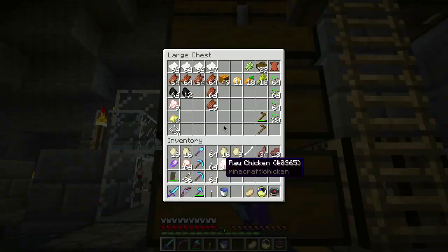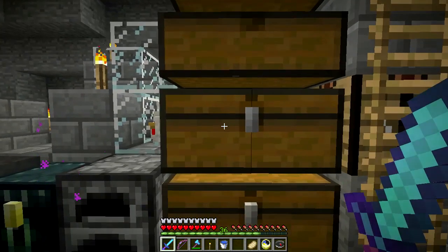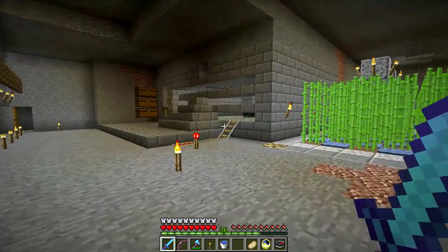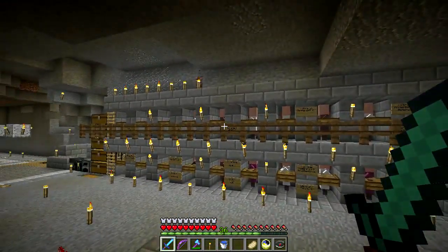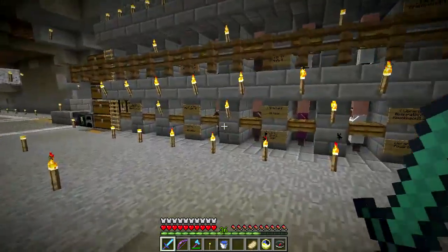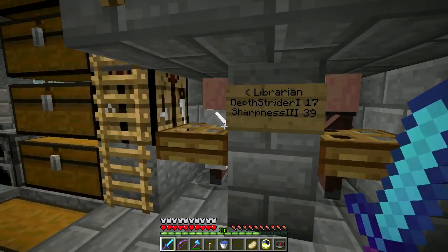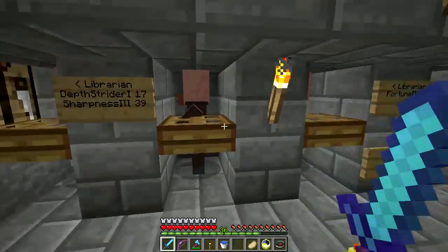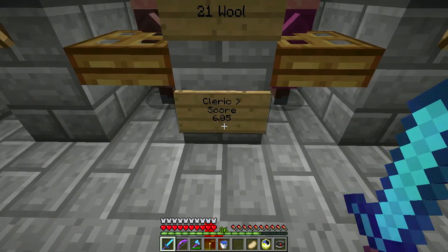I've got a couple of tradables here but I'm not going to be doing any trading on camera. I changed things a little bit here — instead of putting signs above the corrals, I put signs next to them, so I can come up and see that this librarian has my Sharpness 3 book. It's an expensive book.